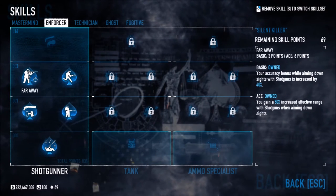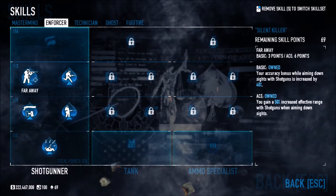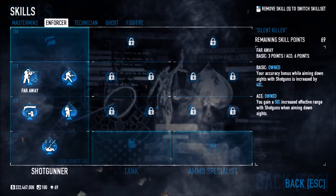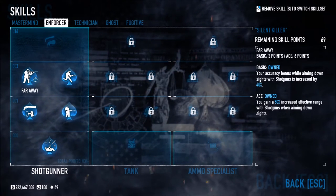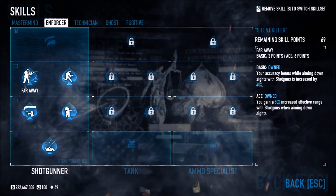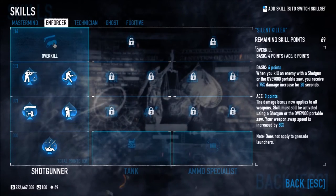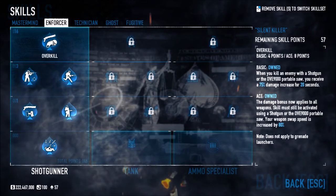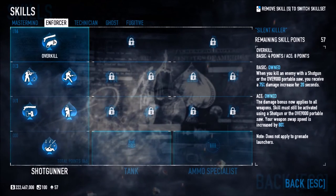Far Away gives a 40% accuracy bonus while aiming down sights with shotguns, and when aced you gain 50% increased effective range with shotguns while aiming down sights. So if you had a Locomotive shotgun and wanted range, with Far Away it's practically a sniper. At the top we have Overkill — when you kill an enemy with a shotgun or the saw, you receive a 75% damage increase for 20 seconds.